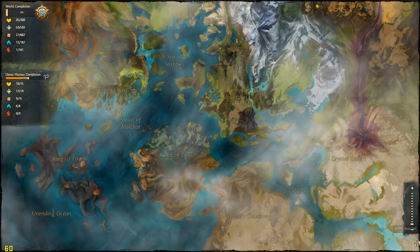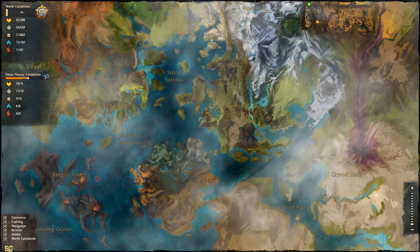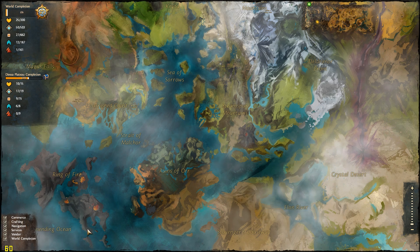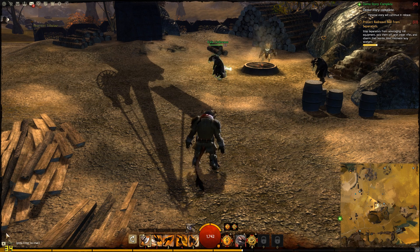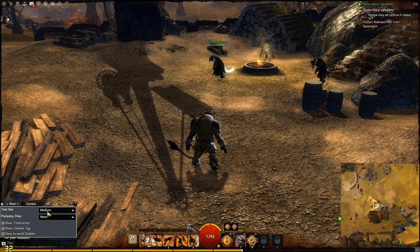Vistas — I like them a lot. If I encounter a vista that I absolutely cannot get to at that moment, I'm just going to skip it, because I'm going to save them for after I hit level 80 and there's nothing else to do except PvP. Vistas are pretty much bonus experience that I can get.